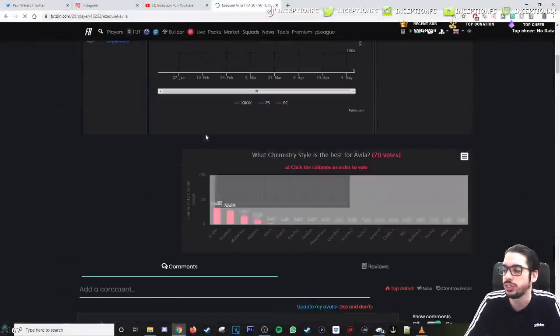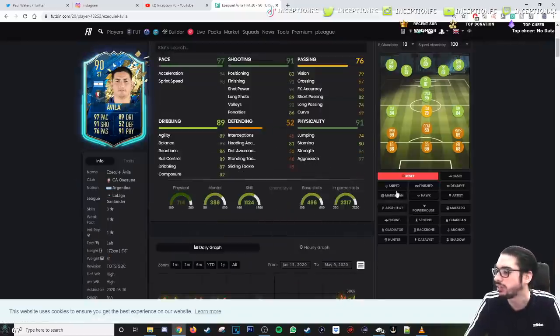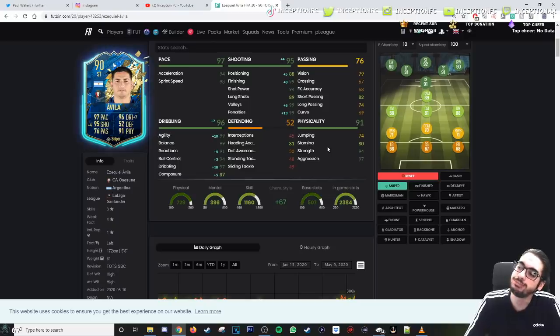People gave him a Sniper chemistry style. A Sniper? A Sniper is pretty significant, actually. I'd probably give him a Sniper. 94 acceleration with 98 sprint speed. He has 99 finishing, 94 shot power, but it's the dribbling and the agility and the composure boost that drastically changes the card for him to be significantly better.